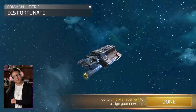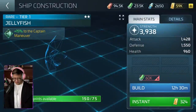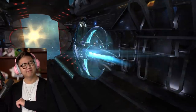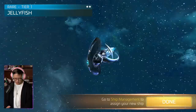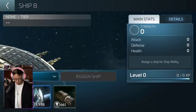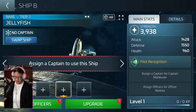I like the music playing in the background. It's very soothing as you see the ship kind of floating away. We're building a jellyfish. Alright, so I'm going to assign a new ship - let's go with the jellyfish. We'll assign this one. 1550 defense, 960 health. This is so cool, the jellyfish ship.